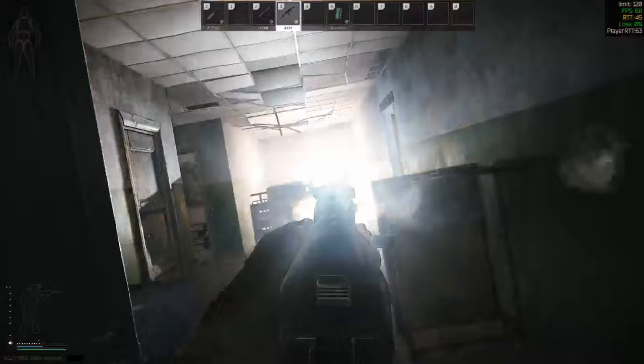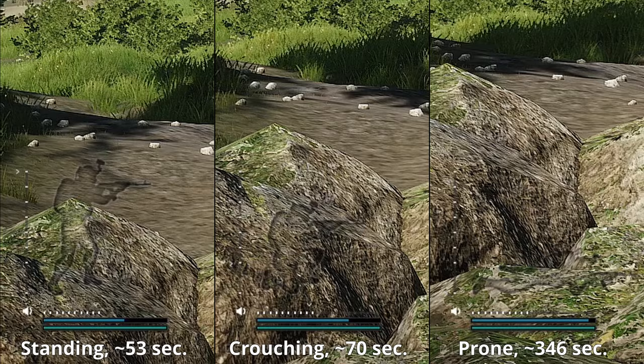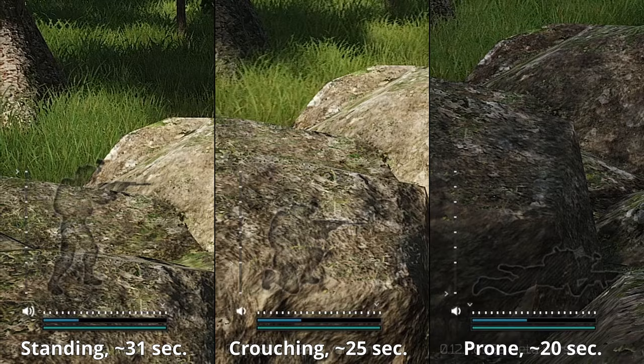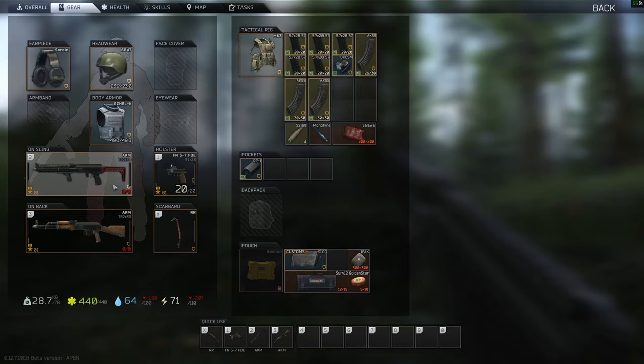In crouch and prone stances, you will also decrease stamina drain when you aim down sights or are scoped in. Crouching gives only a small benefit, but going prone will give you a lot of time to scan for enemies. As a bonus, stance also impacts your stamina regeneration — the difference is definitely noticeable, especially when you compare prone and standing stances.